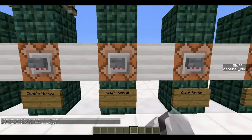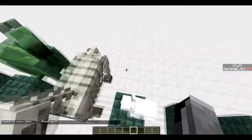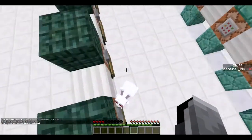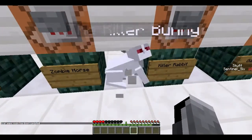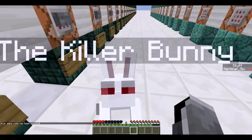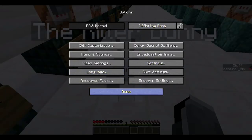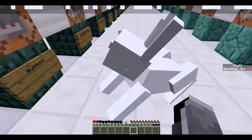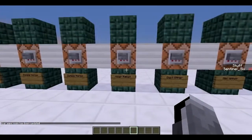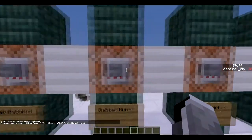Next is the killer rabbit, which is rabbit type 99. As you can see it's called the Killer Bunny, it's got red eyes. If I go into game mode 0 it will try to kill me — it most likely will kill me because it does a lot of damage. It doesn't do damage on peaceful, obviously, so I'll switch before I die. I'm still alive.